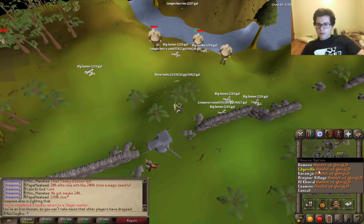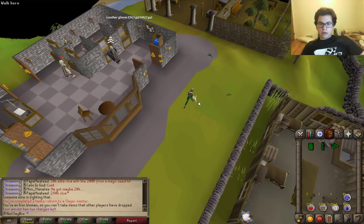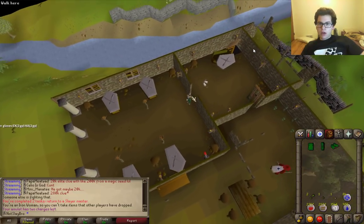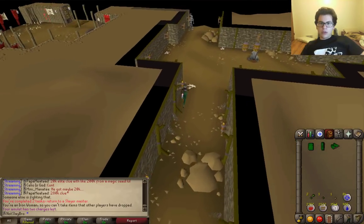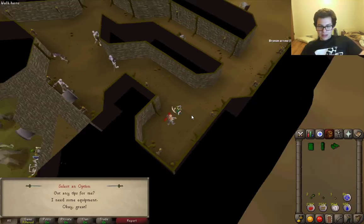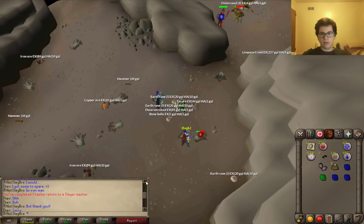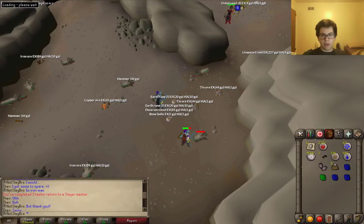On our quest to 50 Range, I figured what's a better way than to do it through Slayer — even though it might take a little longer, we're going to be better in the long run. We completed our second task and grabbed our next one from Vannaka. Gosh, I was way off — it's been too long. 88 Rock Slugs? Alright, thanks I guess. I hate when nice people offer me food when I have low health, because I currently have 3 HP and have to say I'm an Ironman — I feel like a meme.